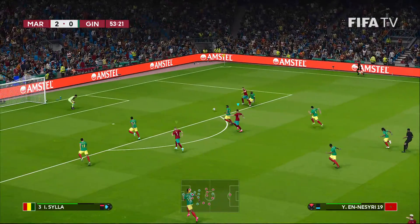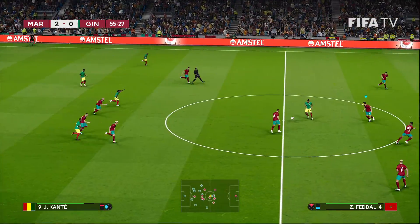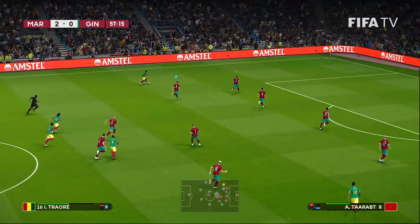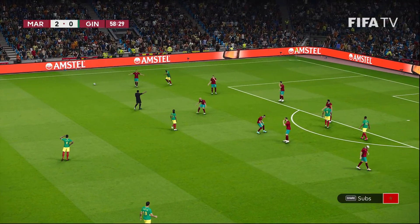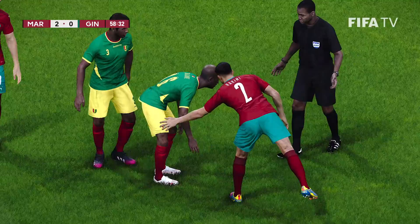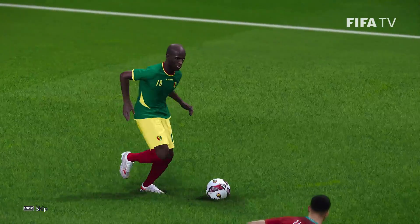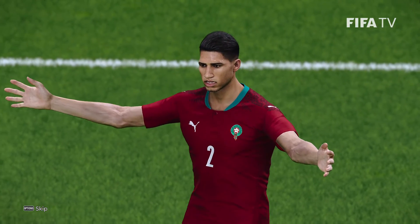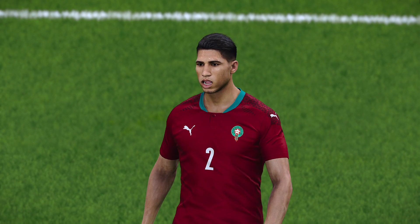Tarbat in behind, looking for Nesri. Defense knocks it away. Morocco still looking dangerous in the second half. Traore pushing forward — he had a pretty nice individual effort earlier. He picks up the foul on this occasion, wins the free kick. Seems like he got the ball there to me; I'm not sure I agree with that one. But 2-0 — not going to worry too much about it.